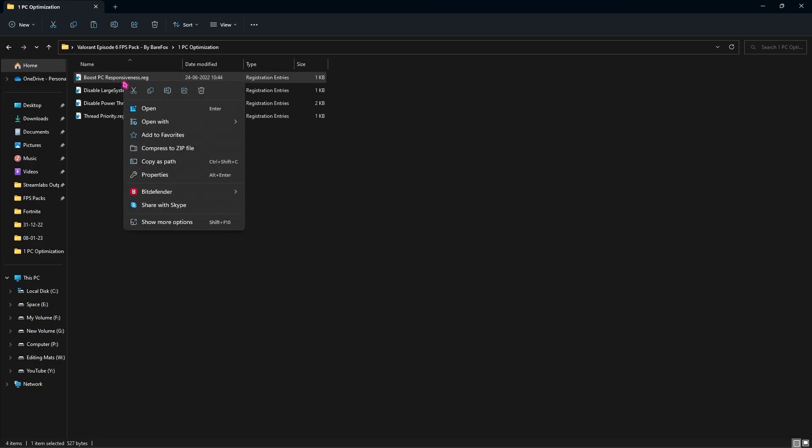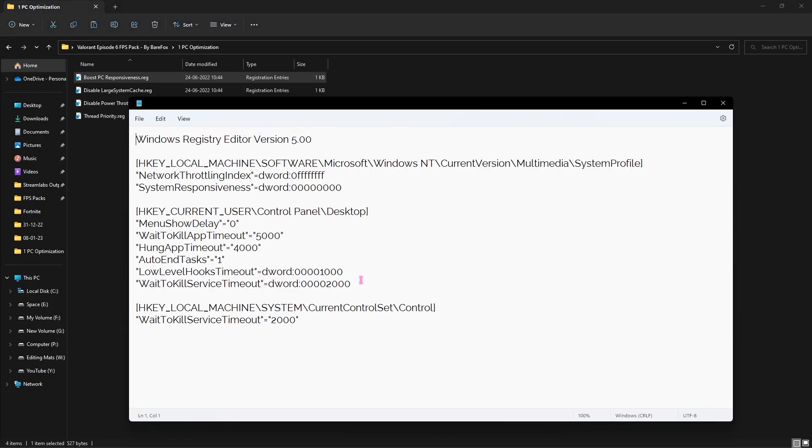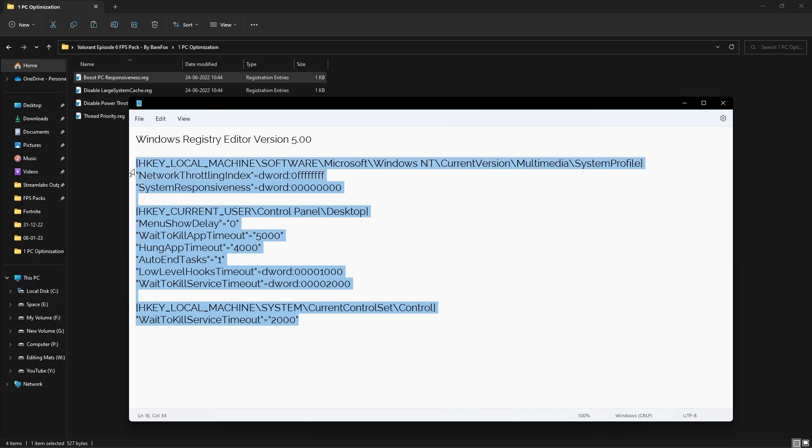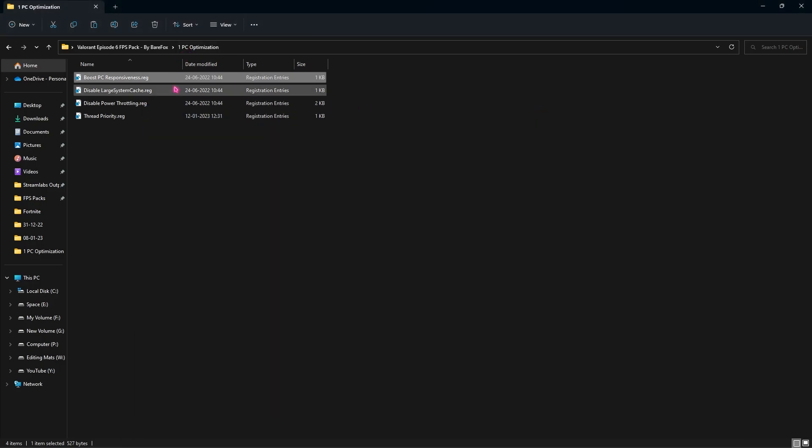You can simply double-click to run all of them. If you're curious what these settings are going to change, right-click, go to Open With, and select Notepad — in this way you can see what settings it is going to change in your registries. If you're satisfied with it, run them for the maximum boost possible. I highly recommend running all of them as they are completely safe, and in case anything goes wrong you already have your restore point ready.